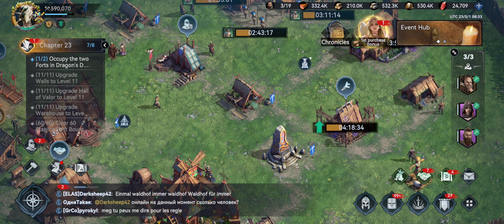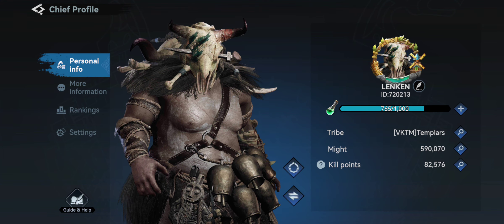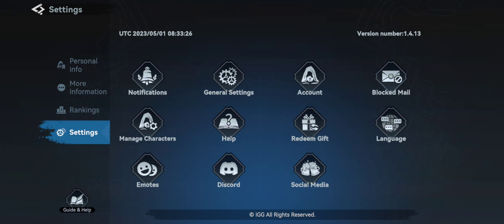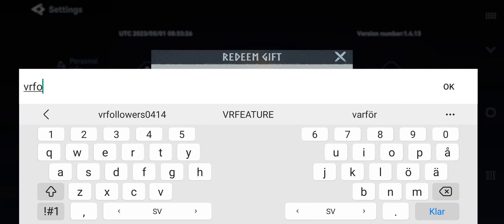Hello guys, Lincoln here. Today we have a new redeem code gift code. Go to the upper left corner, click on your profile, click settings, and then click redeem gift. Then you can write VR followers.